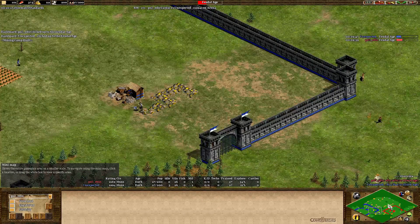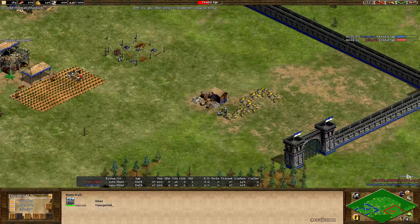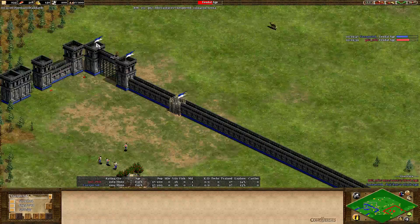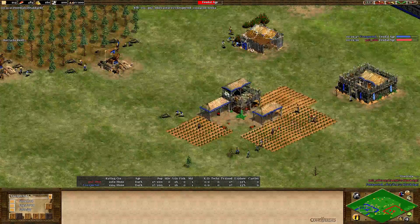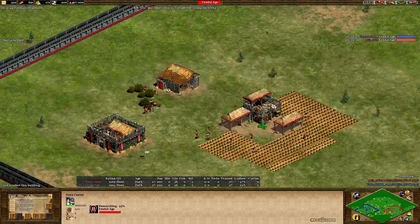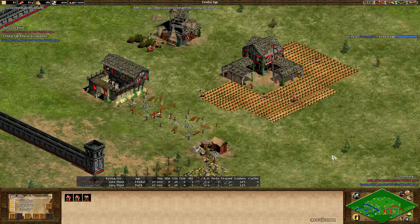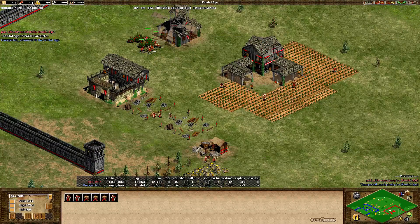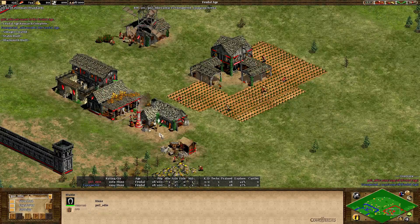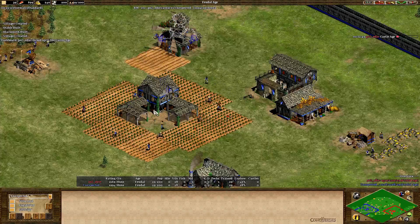Monos should have the advantage here, especially food-wise. He's taken two deer here plus two from inside — that's four in total. There are three deer left but Eddie has no deer whatsoever. Four farms are up and the barracks is up for Monos as well. Eddie should have at least one farm — actually looks like six farms, but he's got five.